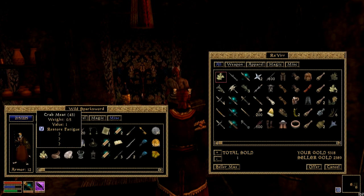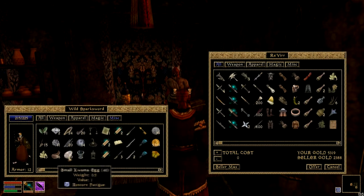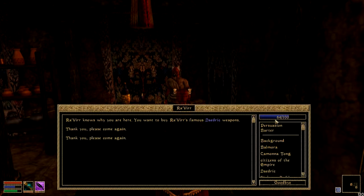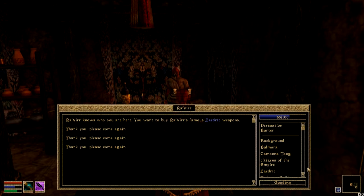A quick trick to increase disposition is to take and sell some of these to him — value 1 items. Just sell them one at a time. You can increase it to 100 that way. I'm just going to boost him up now.